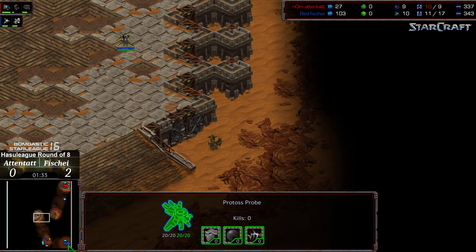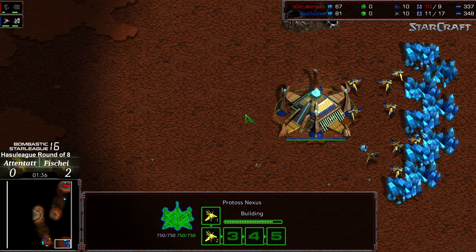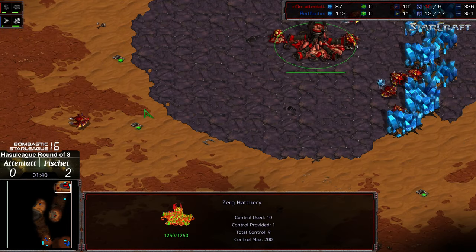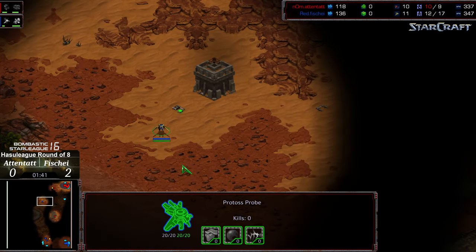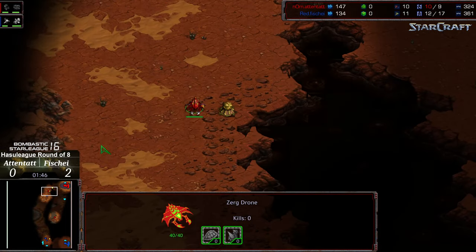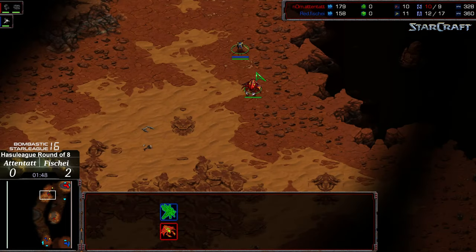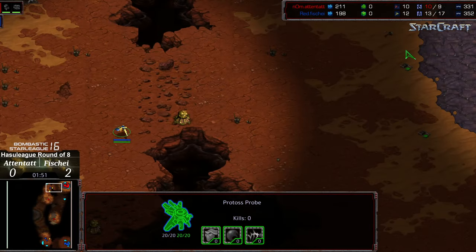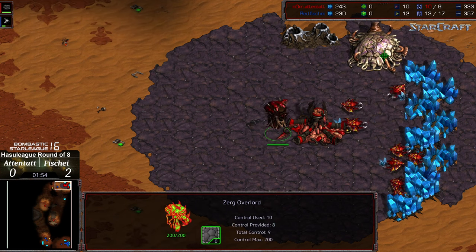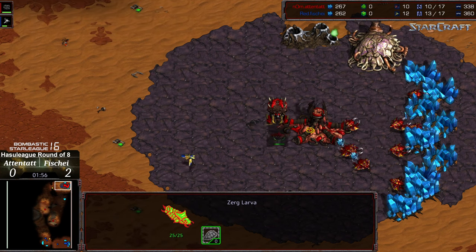Interesting movement from Fisheye — it looks like he's moving that probe out to avoid the overlord scouting pattern, going for the longer path rather than the shorter right-hand path. Not sure what the logic is behind that. The initial drone scout is making its way across, going to be able to see that overlord spawning and the spawning pool finish, letting Fisheye know he needs to plant the double cannons.